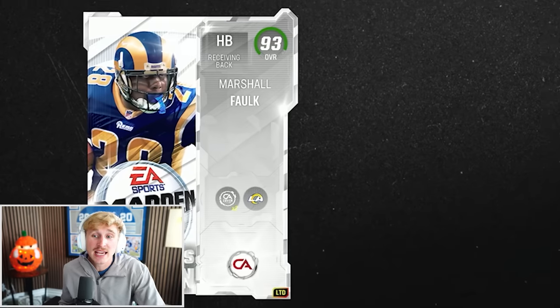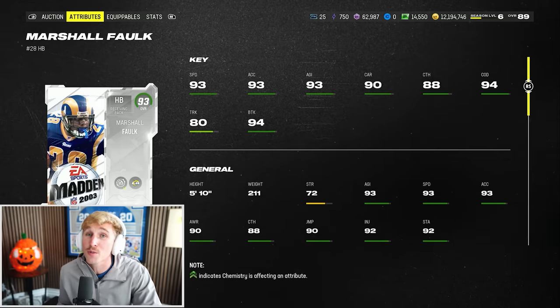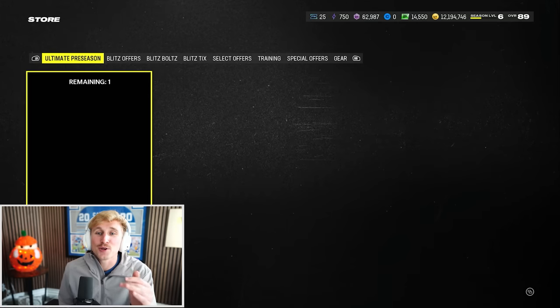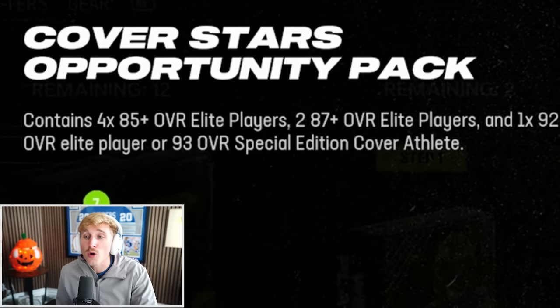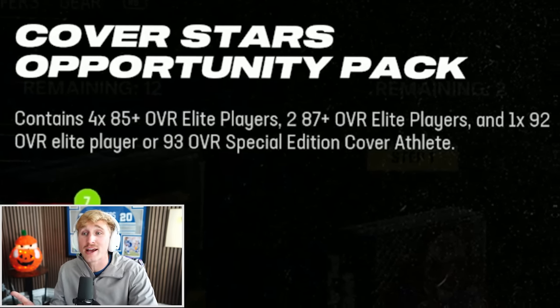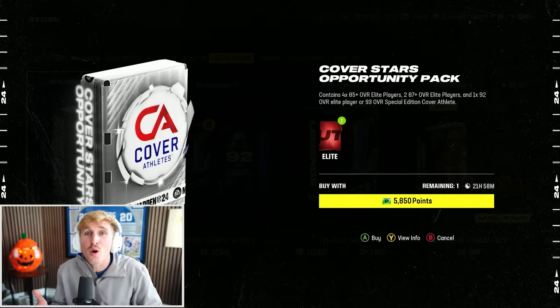Marshall Falk is obviously great, but there are a lot of good halfback options. Ray Lewis is going for 2.5 million right now and Marshall Falk is one mil. There's only two ways to get these players: you can either pull them in a pack — a straight up limited pure chance pull — or there's the cover stars opportunity pack, which costs real money. It gives you four 85-pluses, two 87-pluses, and one 92 overall cover athlete or the 93 overall. Worst case scenario is 92 overall Marshall Falk, best case is 93 limited Ray Lewis.